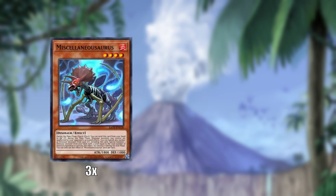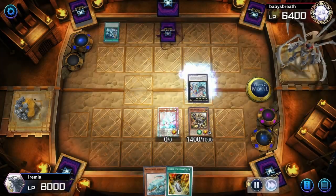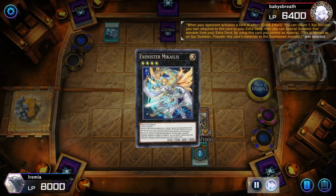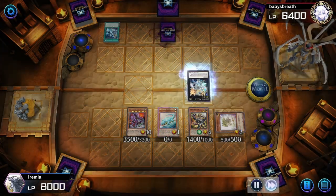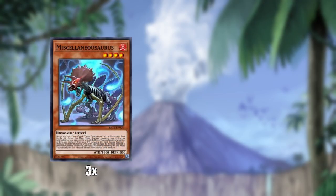Miscellaneousaurus, on the other hand — if Oviraptor wasn't the most important dinosaur, Miscellaneousaurus definitely is. He also has two abilities. You can discard him, and when you do, all of your dinosaurs during the main phase are protected from your opponent's activated abilities. By activated ability, that includes almost everything your opponent is going to do — whether it be Ash Blossoms, Impermanences, Nibiru's — anything short of a passive ability like Skill Drain. Miscellaneousaurus is going to protect your dinosaurs and either help you set up your board or break your opponent's board.